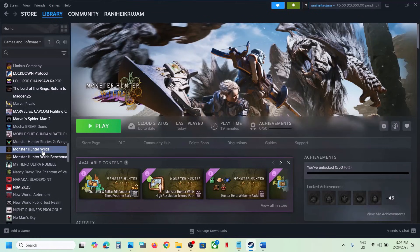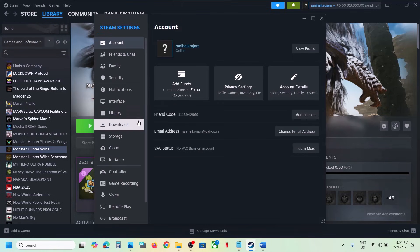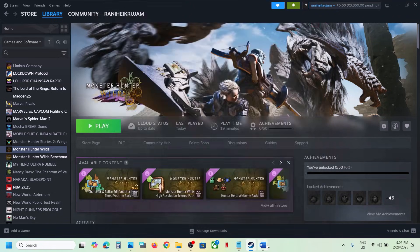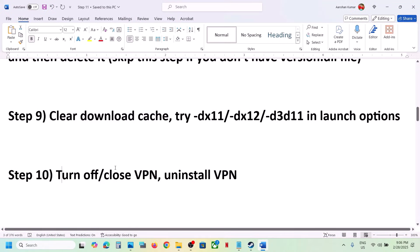The next step is to clear the download cache. Go to Steam at the top left, then go to Settings, then go to Downloads. Scroll down and you'll see the Clear Cache option. Click on Clear Cache, confirm, and once done, launch the game and check.